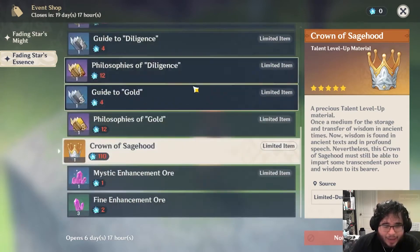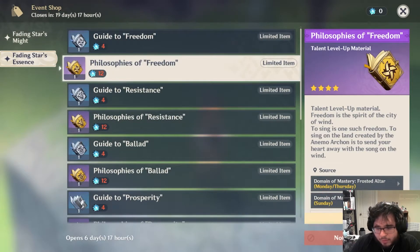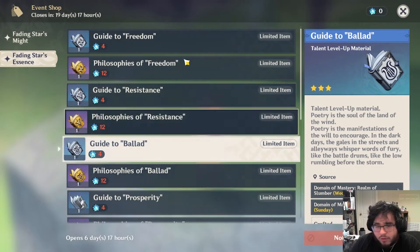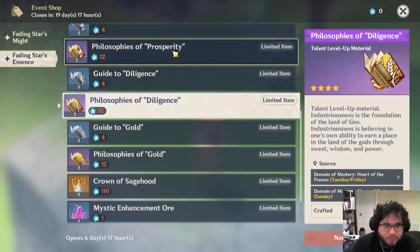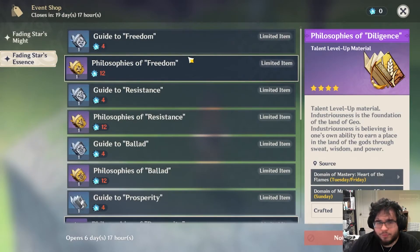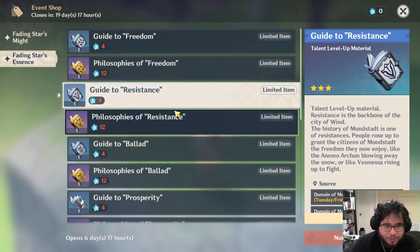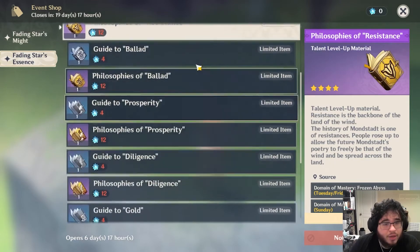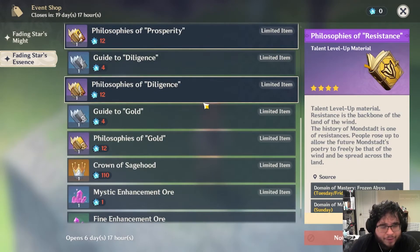After that, since you can only get one of each of these items, I would just buy out the ones that I need the most. For me, my Diluc is already pretty good so I don't need to buy his resistance. However, since I want Zhongli, I haven't been doing my farming for him — so I'll look at what Zhongli really needs to upgrade his talents and buy those out.